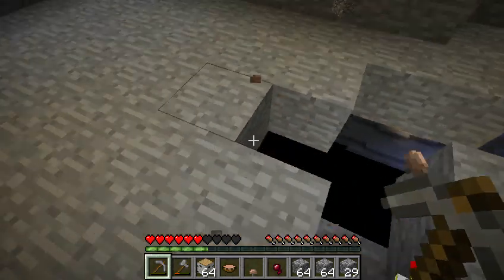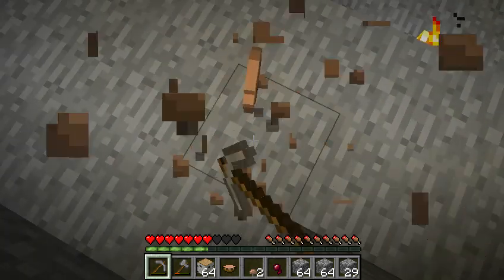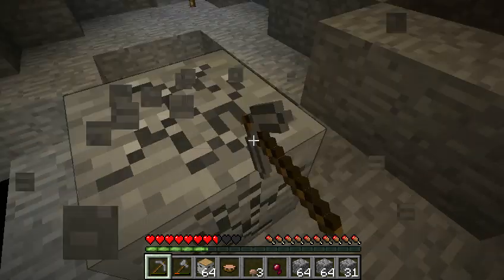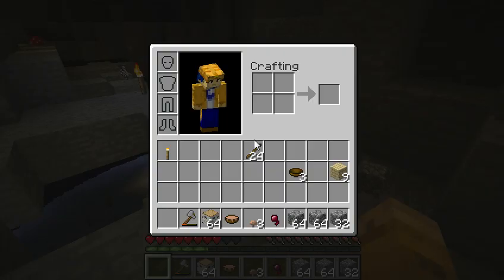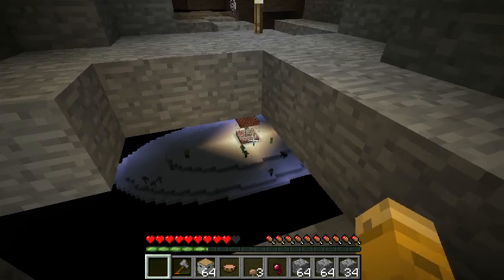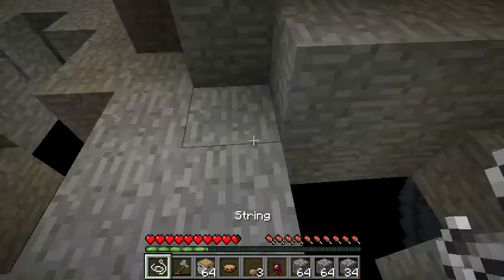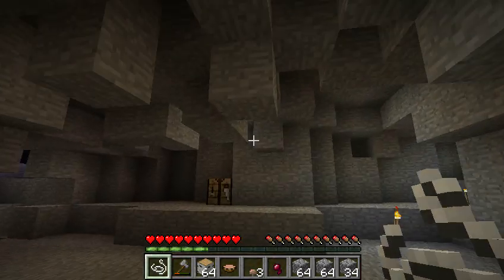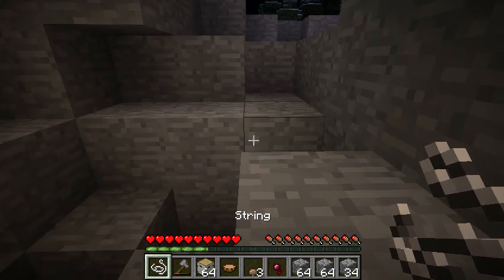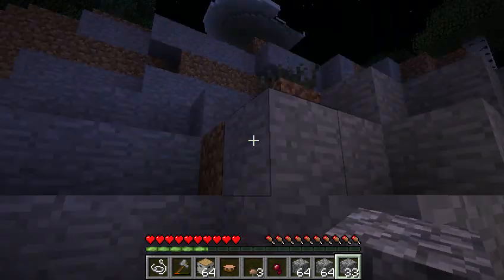Man, I'm boring. I said at the beginning I didn't want to cut anything out — wanted to leave it all on camera. This is not interesting, I don't have anything to talk about. I guess we're just going to stick with two and a half stacks then. How am I supposed to get down there? I'm just going to leave that there, and then once I have iron I'll come back and use a bucket of water to get down there. That seems like a good idea — good plan if ever there has been one.